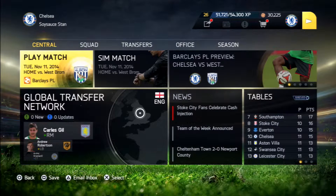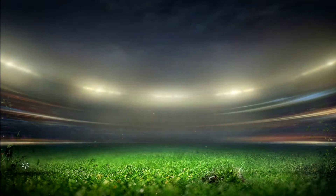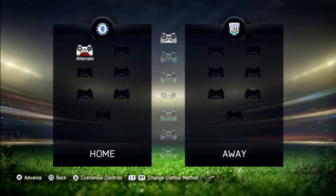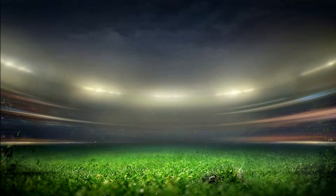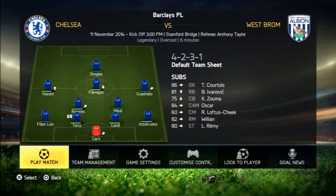Welcome back to episode 8 of the CFC Manager Mode. First game today is up against West Brom. Starting lineup: we're going to start Felipe Luis and Azpilicueta. Fabregas will play the CAM position, Mikel will play the RDM, Cuadrado will start on the right wing, and Drogba will be starting at the striker position.